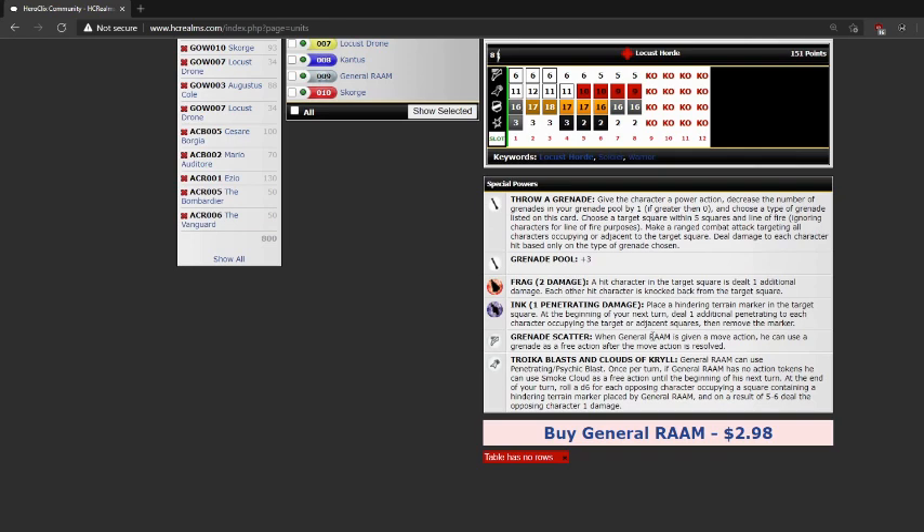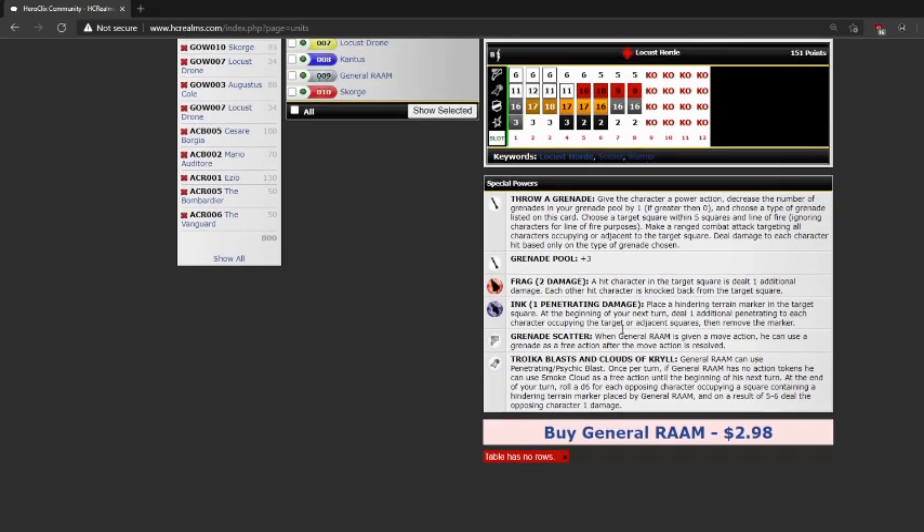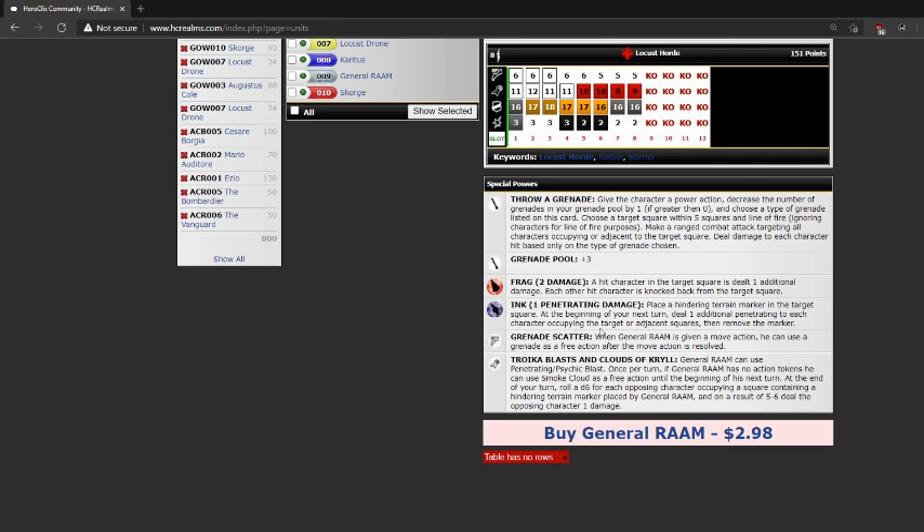He also has the Ink Grenade. The Ink Grenade does one penetrating damage, which is pretty cool. Then I place a Hindering Terrain Marker in the target square. At the beginning of my next turn, I deal one additional penetrating damage to each character occupying the target or adjacent squares, then remove the marker. It's kind of like the Halo Plasma Grenade, but I think this one's a little bit better.